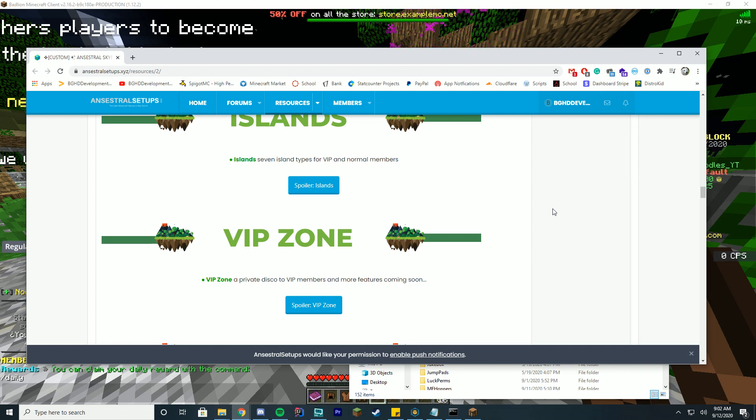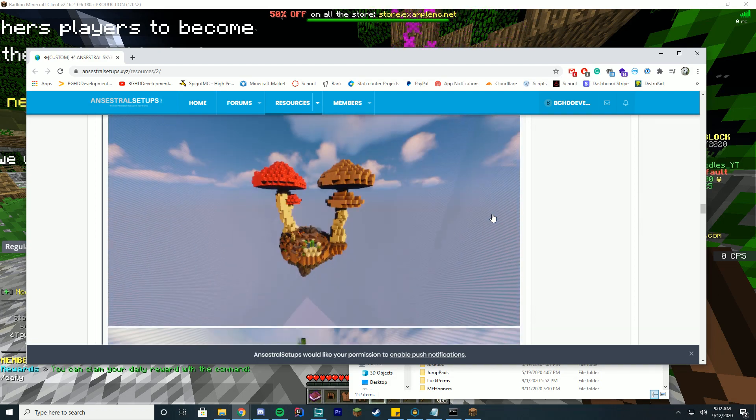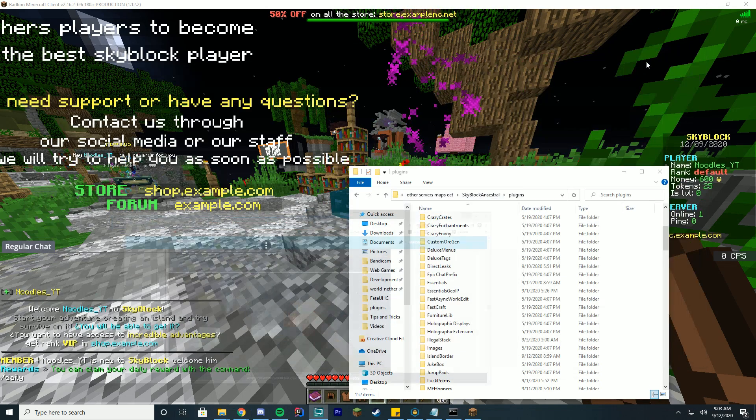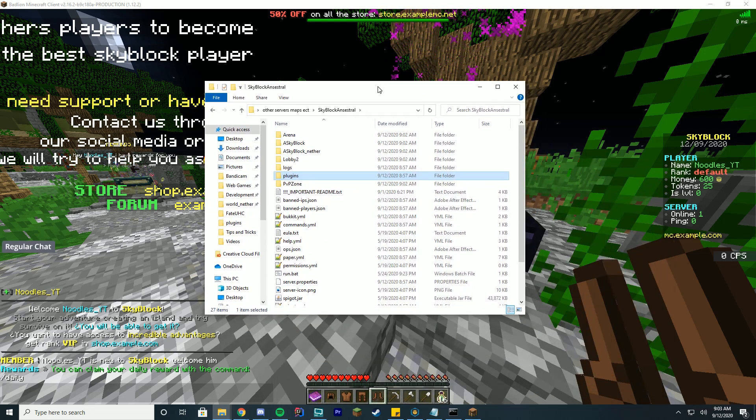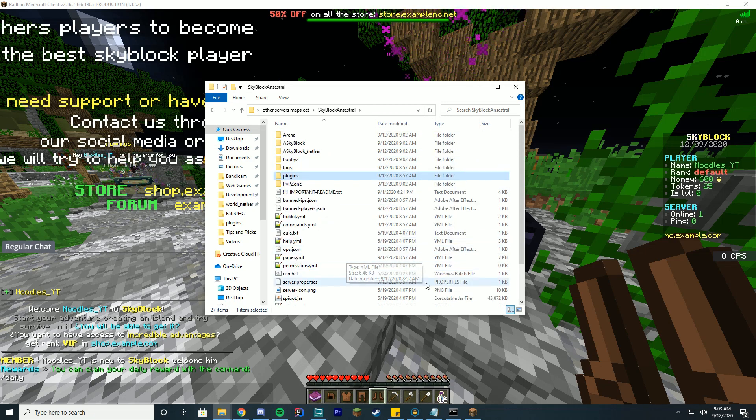I'm going to keep it as the default server and go through some of the configuration steps with you on what you should do. Pretty much to install this, all you've got to do is download the file. Once you get the resource, you're going to download the file and then get this folder with all of the files in it. By default, you have the start.sh and the start.run.bat. You're going to start whichever one is on your operating system — start.sh is for Linux, start.bat or run.bat is for Windows.